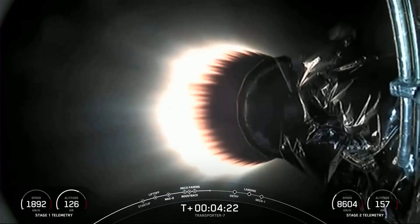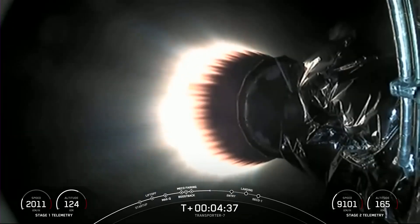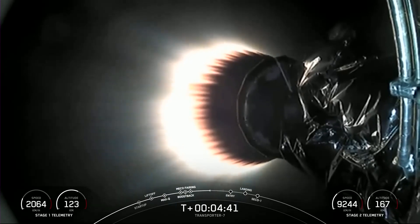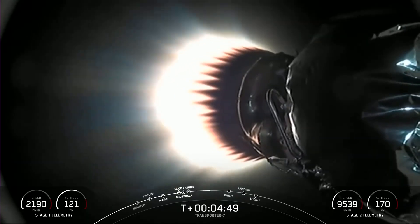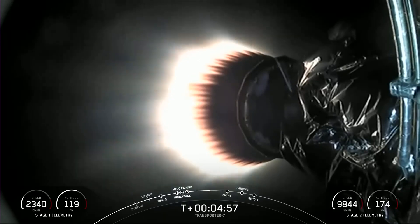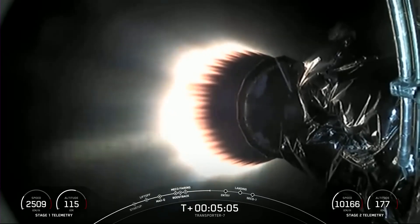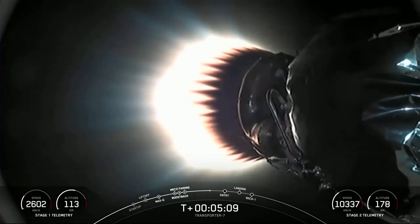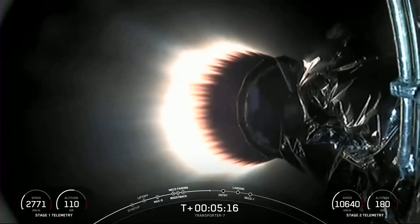For today's mission, unlike typical Falcon 9 missions, we'll be performing a single-engine entry burn and a three-engine landing burn on the first stage after stage separation. This is due to the change in second stage engine performance with the shorter nozzle you can see on your screen. Switching up the number of engines we light up during these two milestones on the booster will allow us to more efficiently land on LZ-4. We have performed similar burns previously, most commonly on Falcon Heavy side boosters. However, this will be the first Falcon 9 first stage to perform these burns with this changed engine configuration to land back on land. They are on a nominal trajectory, so keep an eye out during entry and landing burn to see the difference in how many engines are lit up.